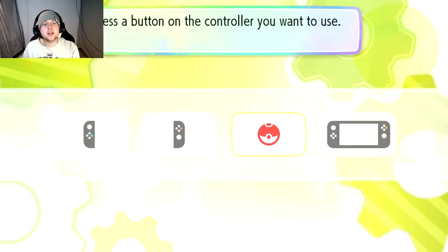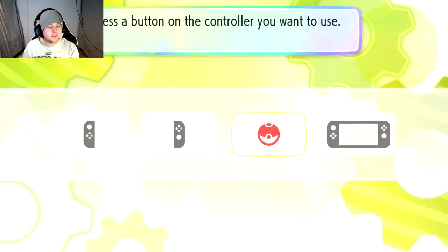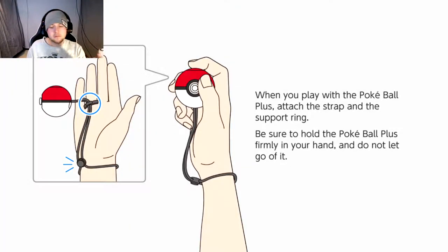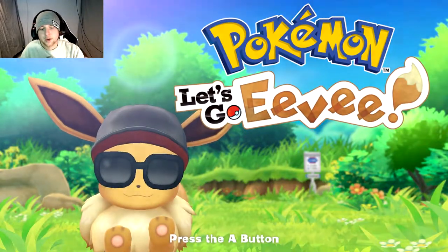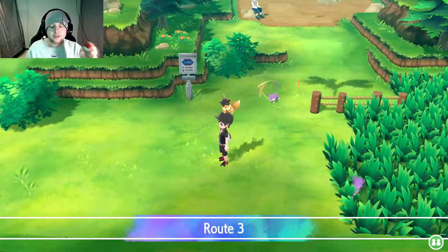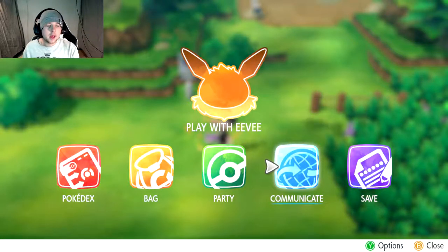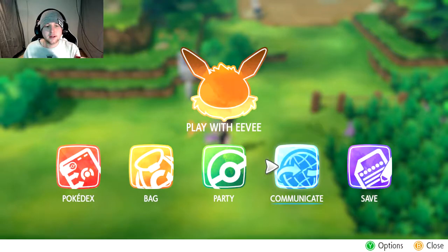So what you're going to want to do — we're at the main controller screen, we just started up our game. We're going to want to connect with the Pokéball controller and hit Confirm. So now we're using our Pokéball Plus as our first player controller. We're going to hit the A button and join into our game, continue your adventure. Now you're going to want to hit B on the Pokéball Plus to bring up your menu, and you're going to want to go to Communicate.